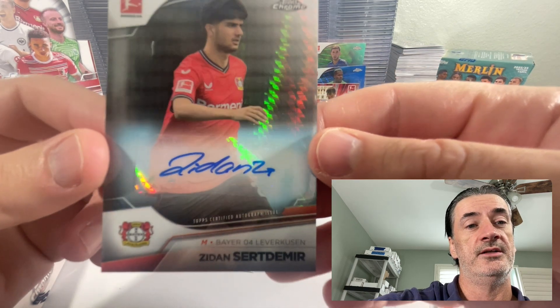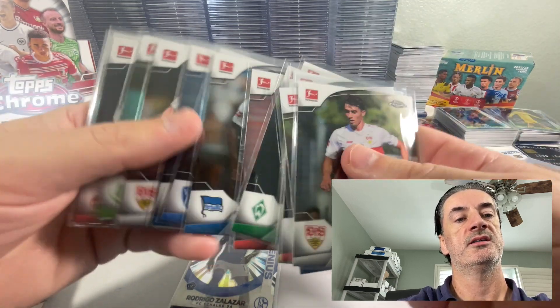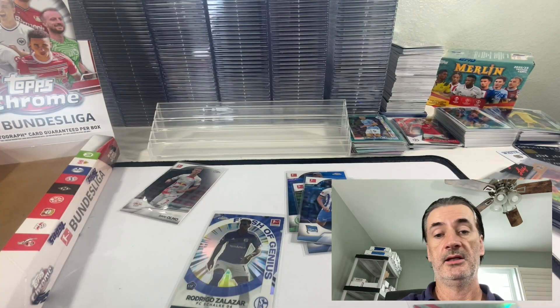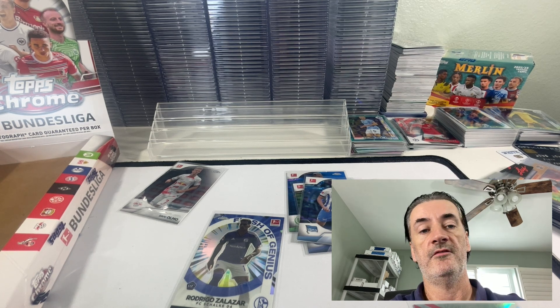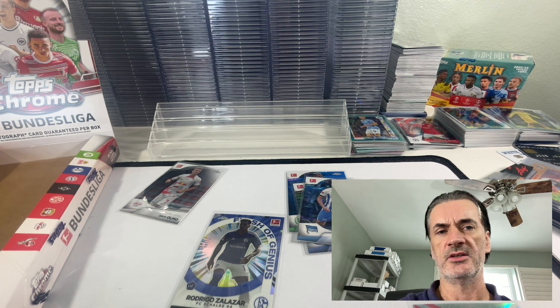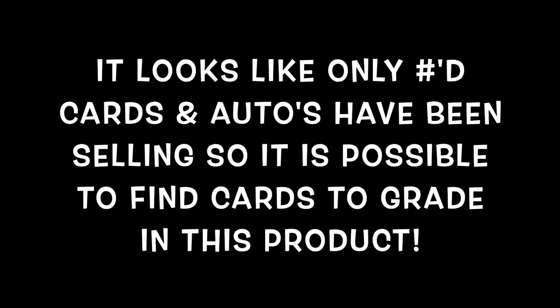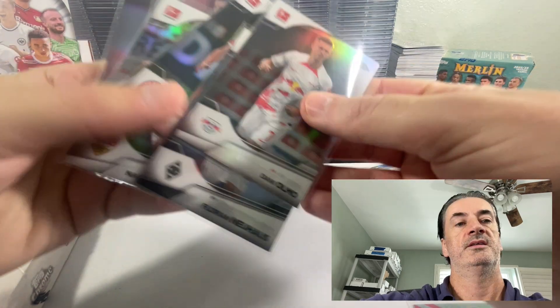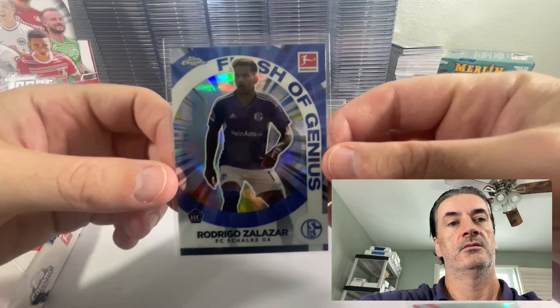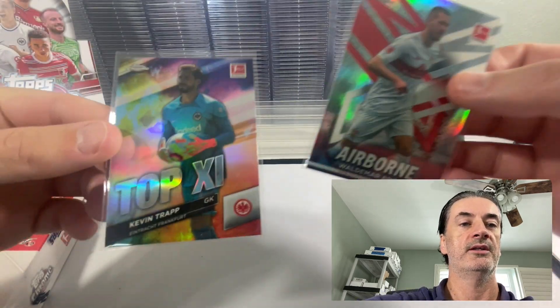I get the whole Zidane part but what's this other nonsense over here? Prism refractor auto. Alright, let's get into a recap real quick. 18 base rookie cards — won't really show those because they probably have no value. I'll look some of the stuff up and see if anything's being graded; if it is, I'll flash some comps on screen. 18 base rookies, three bright futures with a rookie card logo, six refractors all base, flash of genius rookie card logo of Zalazar, a couple other inserts: Airborne and Top G.